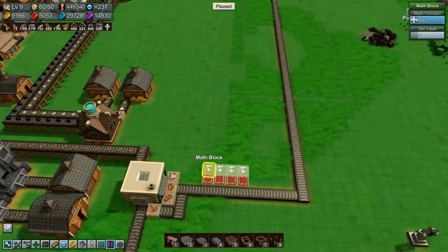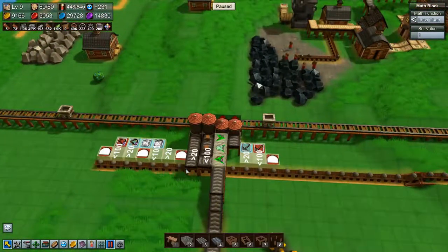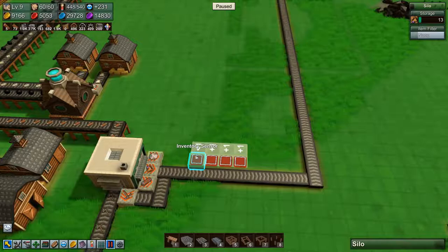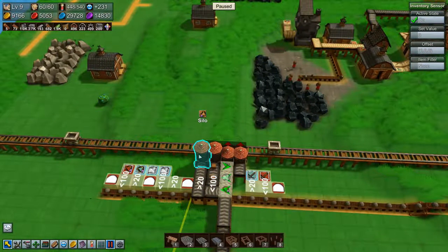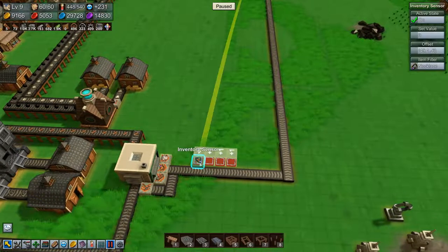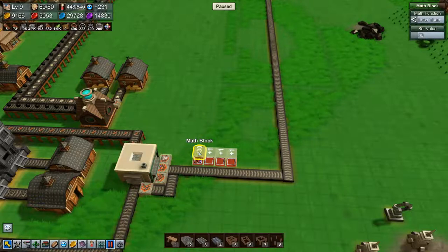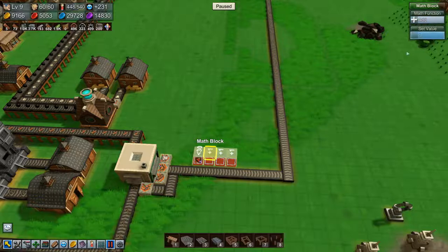All right, so these all need to be set to less than - how many do we have room for in here? I think there's room for 50, right? Let's say less than - you offset to there. So you will be a necklace sensor. You'll be less than, let's say 30. You connect to there, you connect to there. That should do it - let's just set all of these to less than 30 so they're all set up.